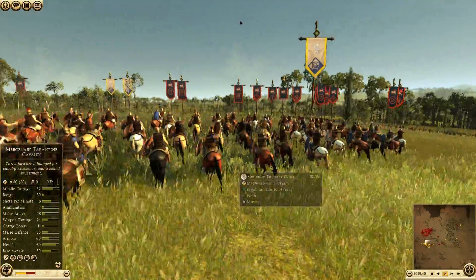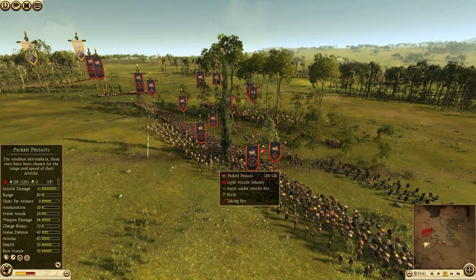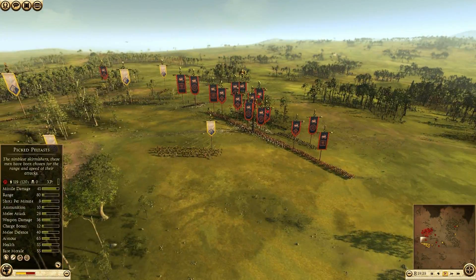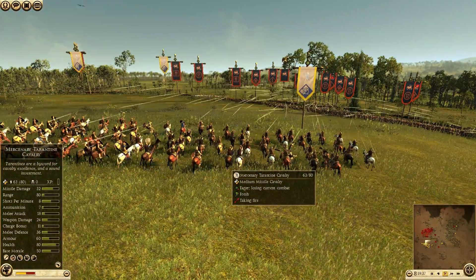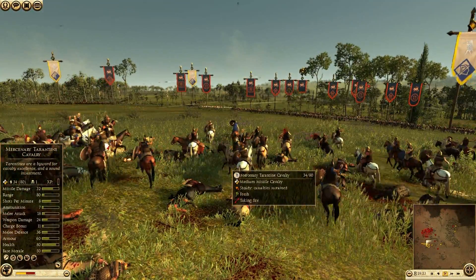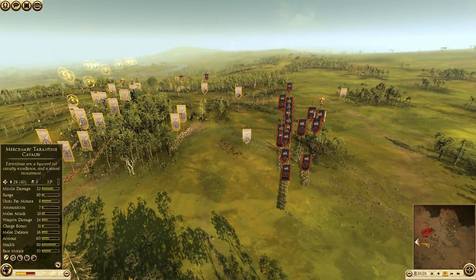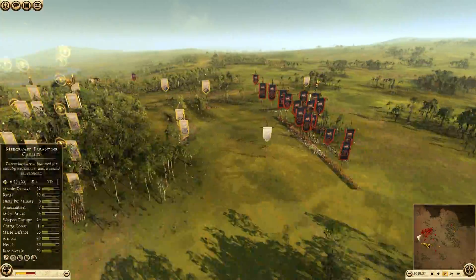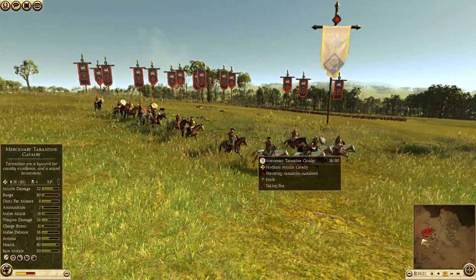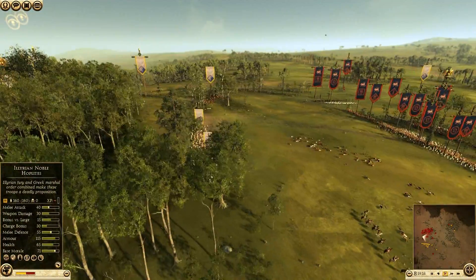I made a huge mistake — I brought up my mercenary Tarentine cav to throw some javelins into his heavy archers, but he just focused fire and totally destroyed this cav unit. It's just a huge waste, a blunder on my part. I wasn't thinking — it was a huge mistake and it's really going to hurt me in the end. So if you have a unit like this, don't throw it away — learn from my mistakes.